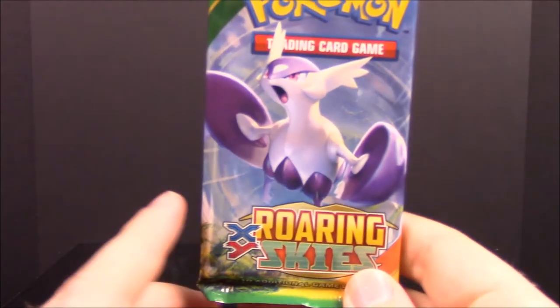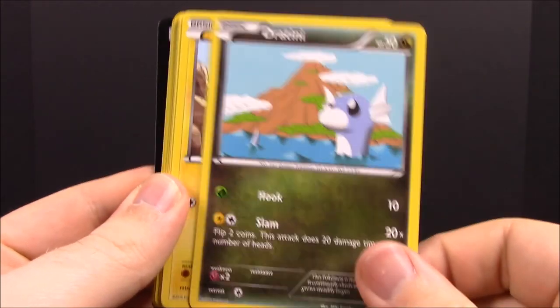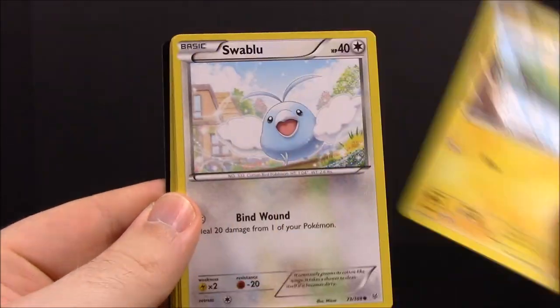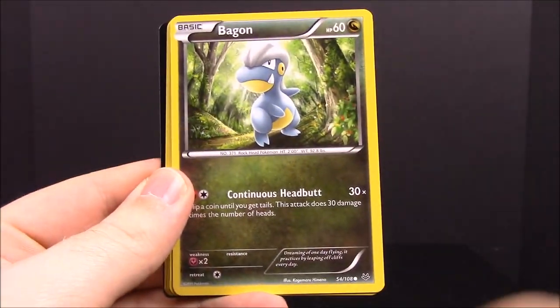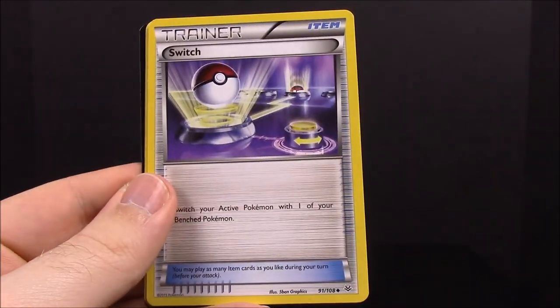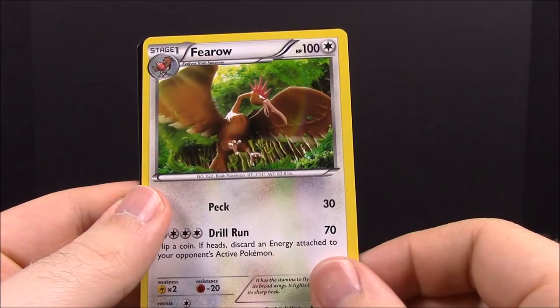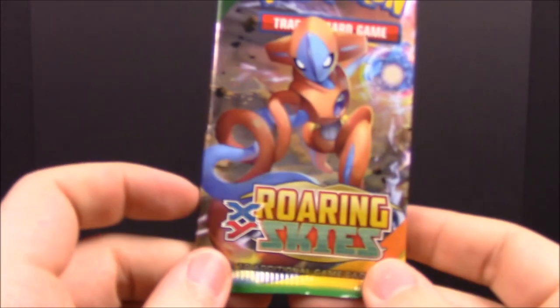Then we have our last two card sets, both from Roaring Skies. First up we have a Wingull, Dratini, Electric energy, Swablu, Bagon, a Reverse Pikachu, a Jirachi — that's really cool — a Switch Trainer, a Ninjask, and a Flareon. More good cards coming out of this one.